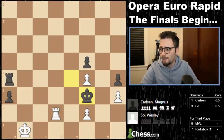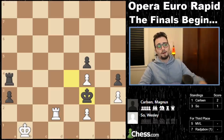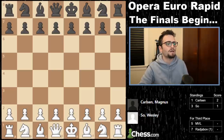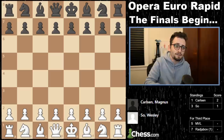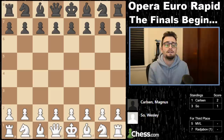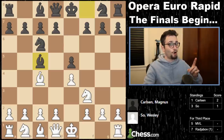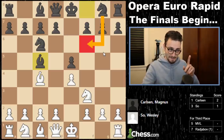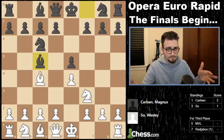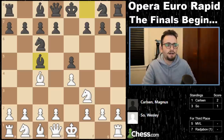They drew the next game very quickly. So now we go to game number four. Wesley So has the white pieces again, and he must win to tie the match. If he draws or loses, Magnus takes a 1-0 lead going into tomorrow's set. Again, we get this. And now Magnus does not play knight f6 — Magnus doesn't want to face the fried liver again. Even though he got a good position, Wesley might come with a surprise. So we get c3, knight f6.